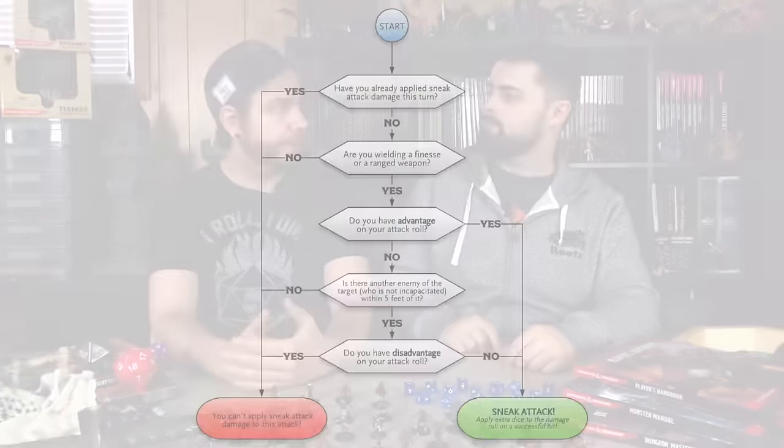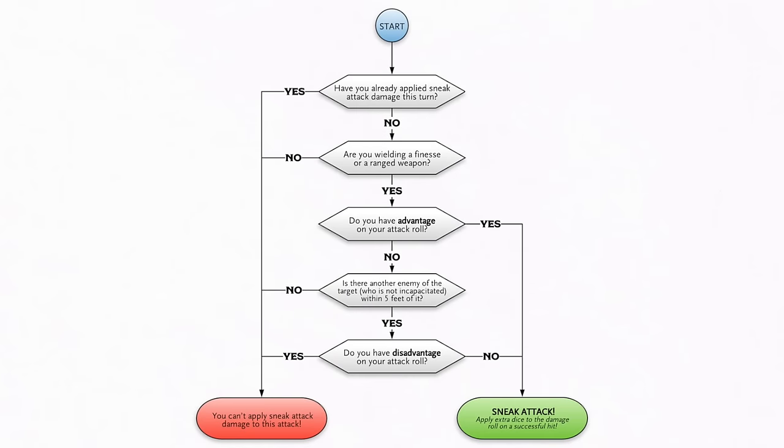If you can assassinate, which does mean that you get sneak attack, that's going to be a pretty deadly hit. Some of the roguish archetypes gain additional circumstances under which they can apply their sneak attack. We're going to include a little handout that you can download in the links below so that if you have a rogue that's still not understanding it, you can print them out based on what Kelly used in one of our campaigns.